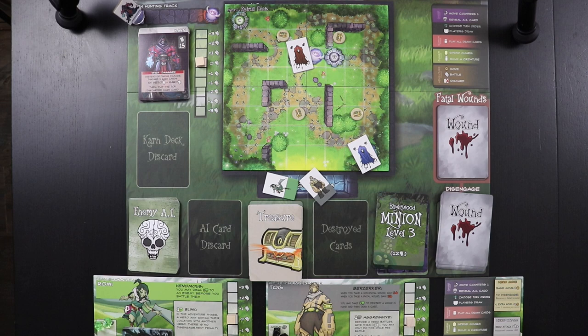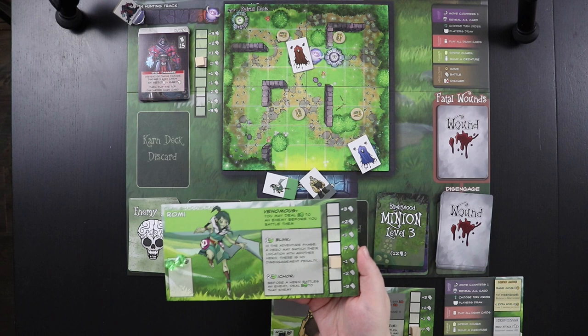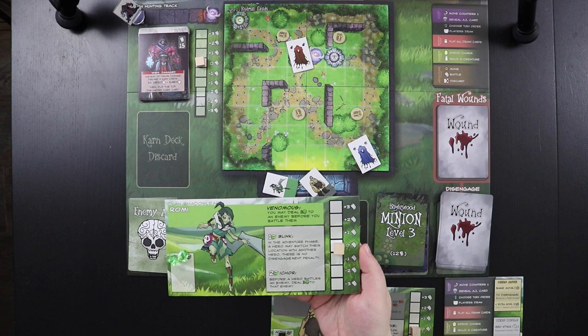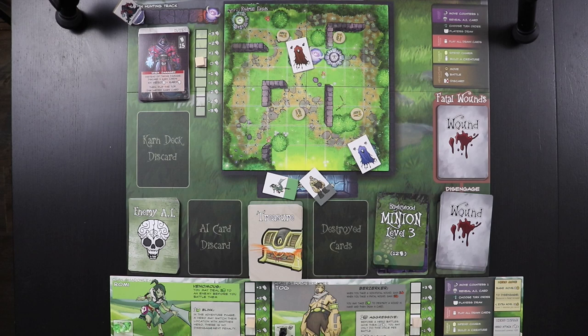Step one is move counters. This would matter more if we had already had some attacks and extra movements affecting stamina, but what you should know is that everybody tends towards zero in the middle of their tracks. If I were at negative two stamina I'd move up one towards zero; if I were at plus one I'd move down towards zero. Everybody moves back towards balance at the beginning of each turn. Next we're going to reveal our first AI card.